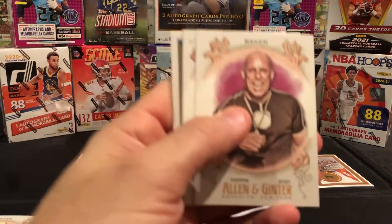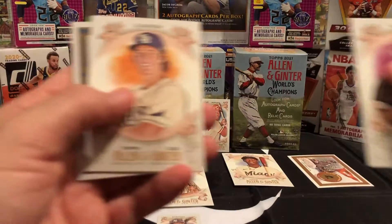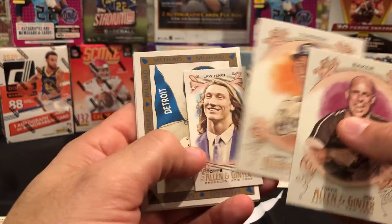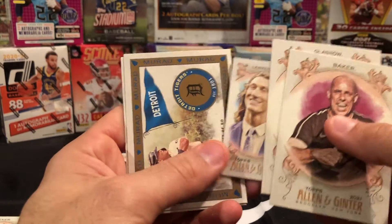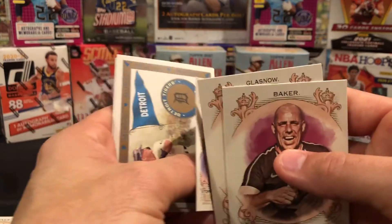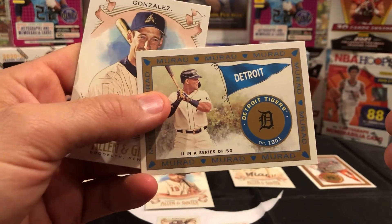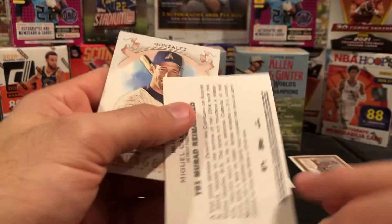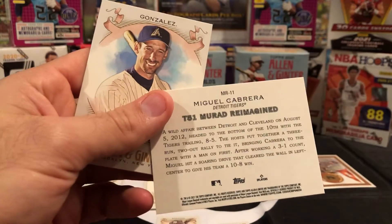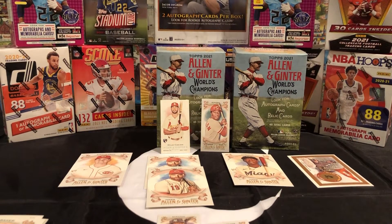This is gonna be the same pack you had — Baker, another Votto. Tyler Glasnow — that's a pretty good card. Look at that — a Trevor Lawrence! Sunshine, Trevor Lawrence, hair is flowing. That's a cool card. Detroit — a Miguel Cabrera remastered. And a Gonzalez. I got some of the same cards.